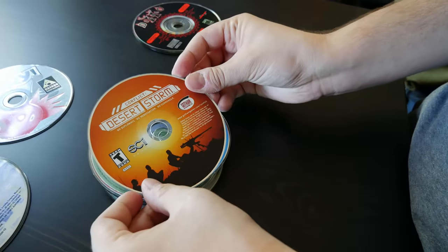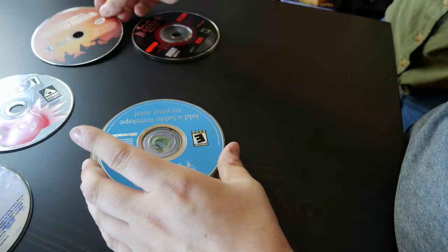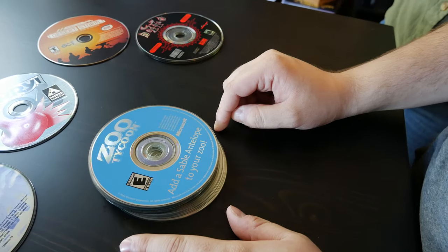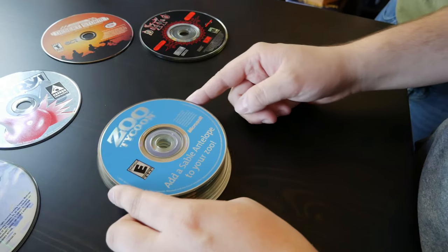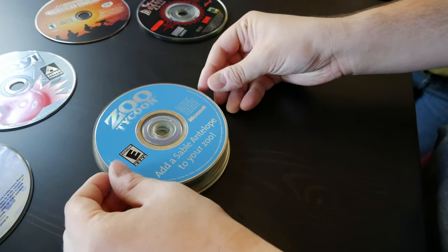Desert Storm! Wait a minute — I think this is a game I always wanted. Conflict! But now you have it. Zoo Tycoon — 'Add Sable Antelope to your zoo.' We actually needed that. Is this just an add-on for the Sable Antelope?